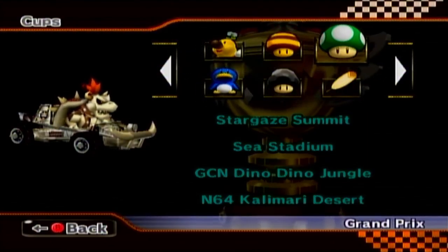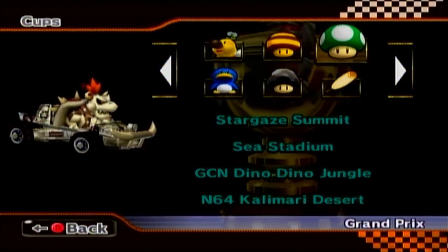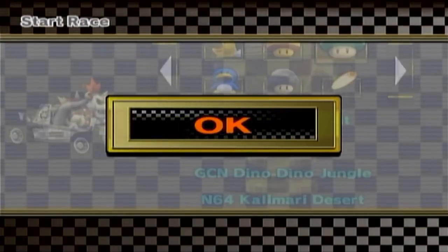Today we are on the 1-Up Cup. It looks like we've got Stargaze Summit, Sea Stadium, GCN Dino Dino Jungle, and N64 Kalamari Desert. Two oldies and two newies — let's see what they're like. Hopefully the Off-Roader will be able to take them.